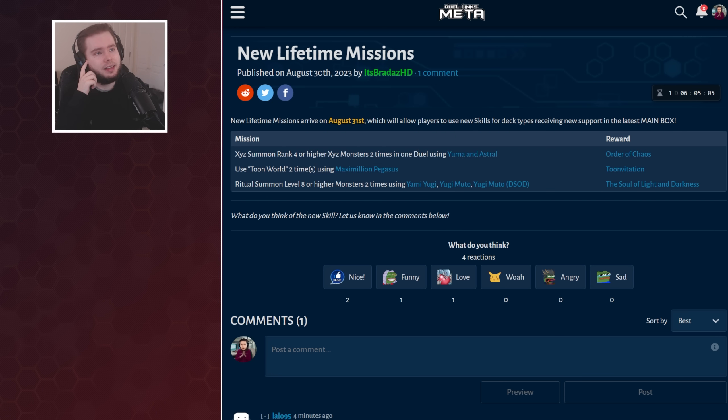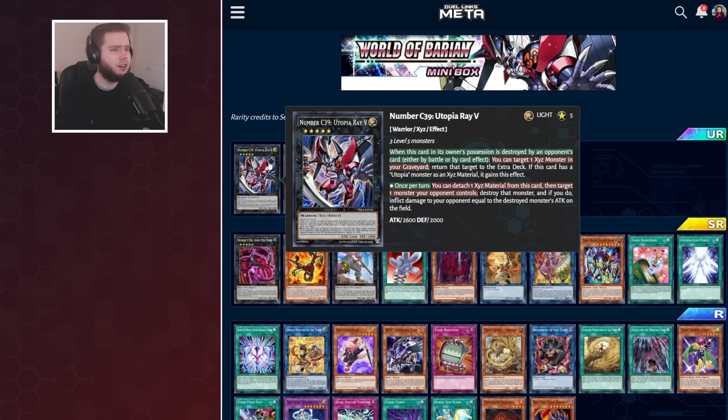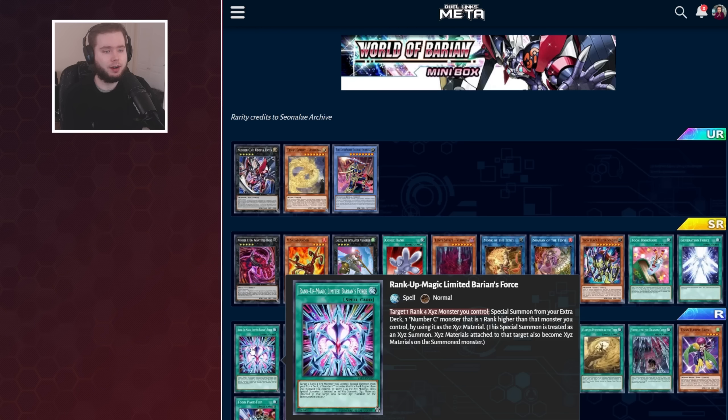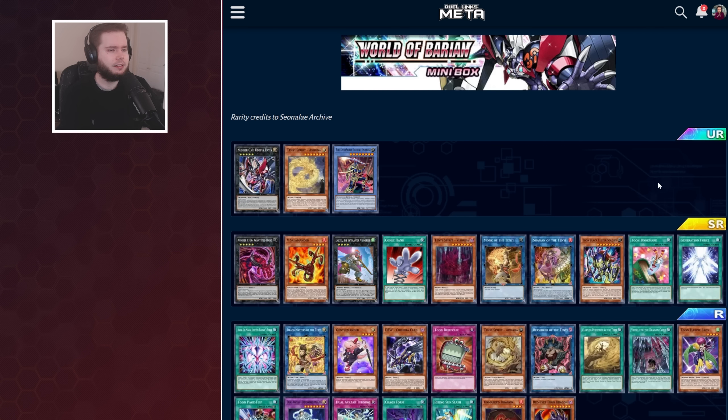They're getting a few new cards: Utopia Ray V, which can return a card back to the deck when it's destroyed, and also once per turn detach one to nuke a card your opponent controls and deal half damage. We're getting the Giant Red Hand, a rank-up for the Giant Hand from the mini box. We're also getting the Salamander to work with the skill, Rank-Up Magic Limited Baron's Force to work with the skill, and a reprint of Generation Force to let you search an Xyz card — but no reprint of Pyro, which would have been really big, but wouldn't have fit in a mini box anyway.